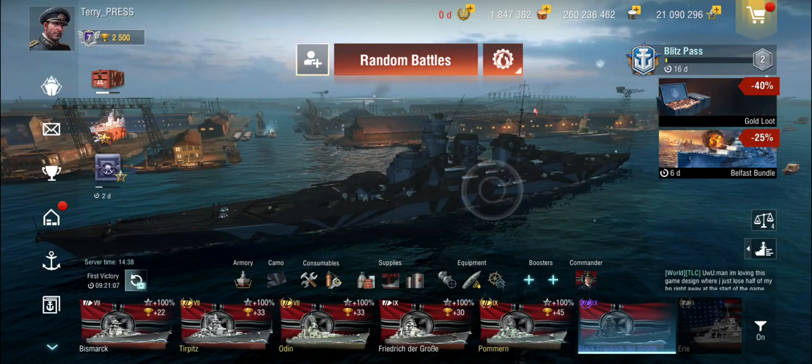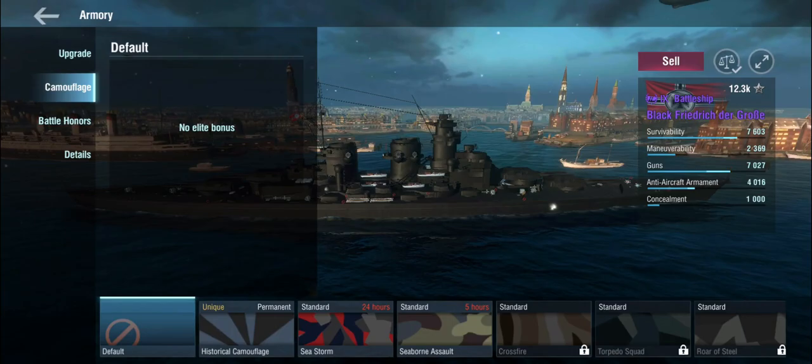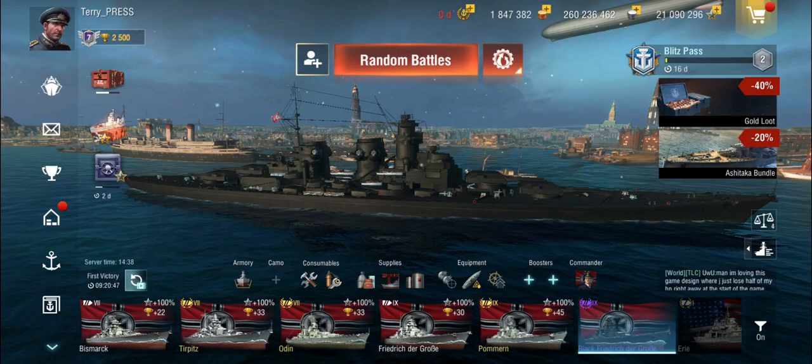Let's have a look at the ship. It's a Friedrich der Große and it is an H-class battleship. And it's black — mostly. If you take the camo off, it's completely black. It's very pretty. I mean, as black ships go, I'm not always 100% convinced of these things. But it's a Friedrich der Große.